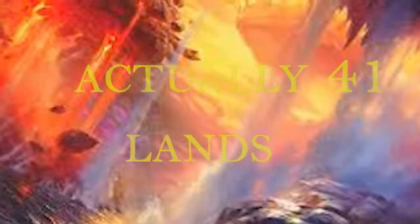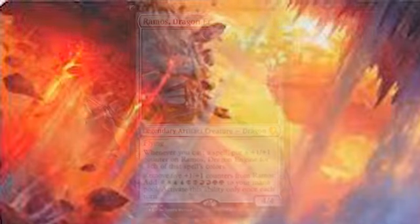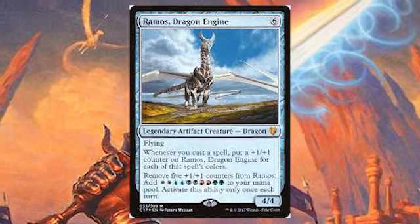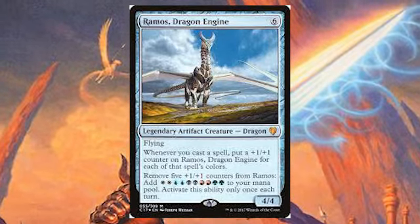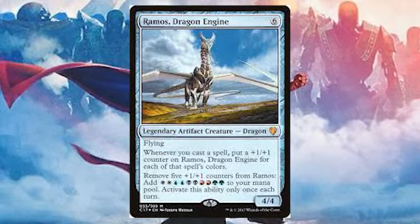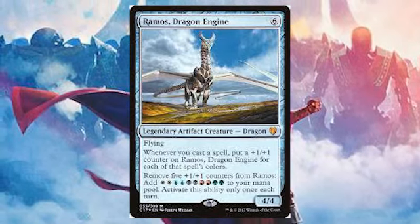We are running forty-two lands in this deck because we just want to make sure that we're drawing enough lands so that Ramos, which is a six mana card, can come out consistently. Ramos is six colorless mana for a 4/4 flying legendary artifact creature Dragon. Whenever you cast a spell, you put a plus one, plus one counter on Ramos Dragon Engine for each of that spell's colors. Then you can remove five plus one, plus one counters from Ramos to add two white, two blue, two black, two red, and two green to your mana pool. You can only activate that ability once per turn, but it means you can play massive threats - it's quite ridiculous.